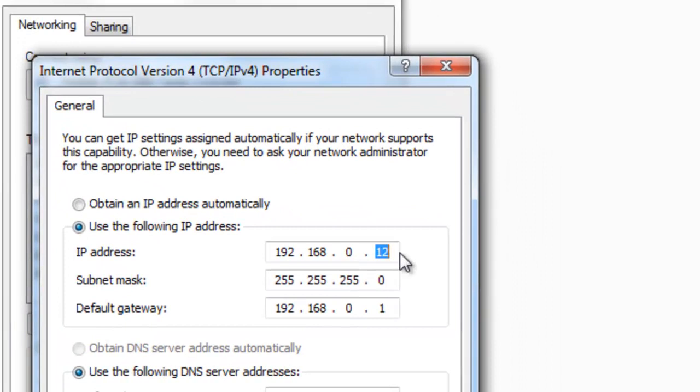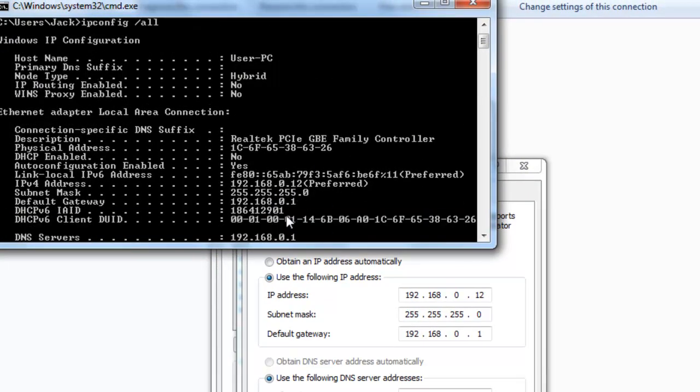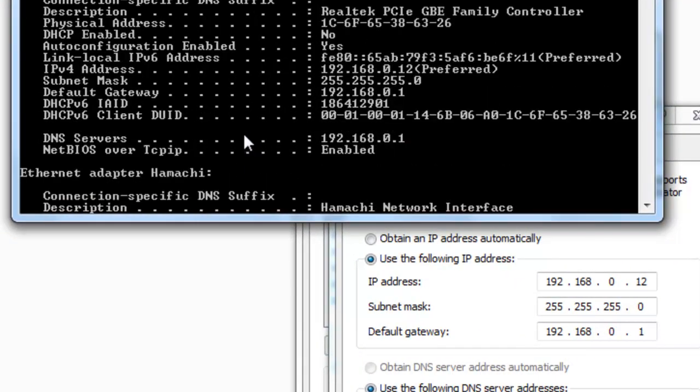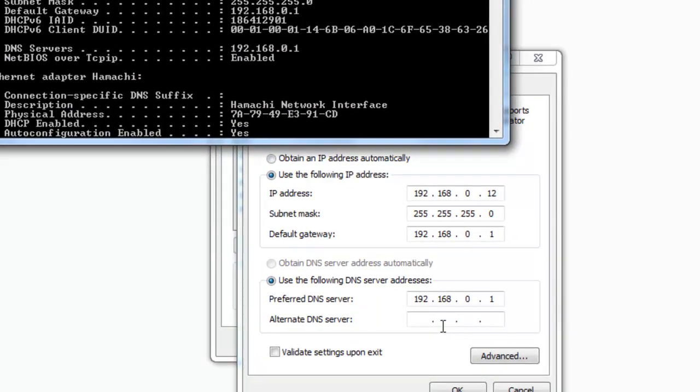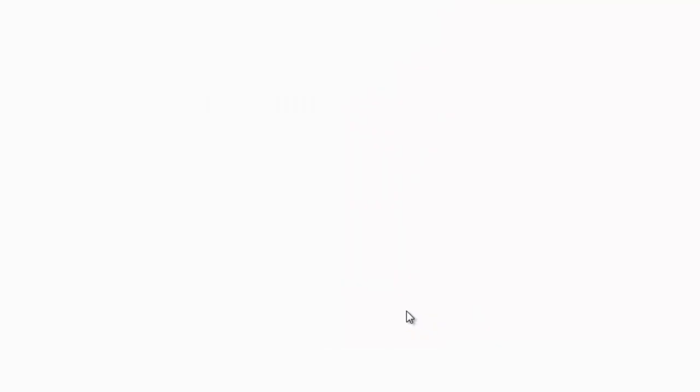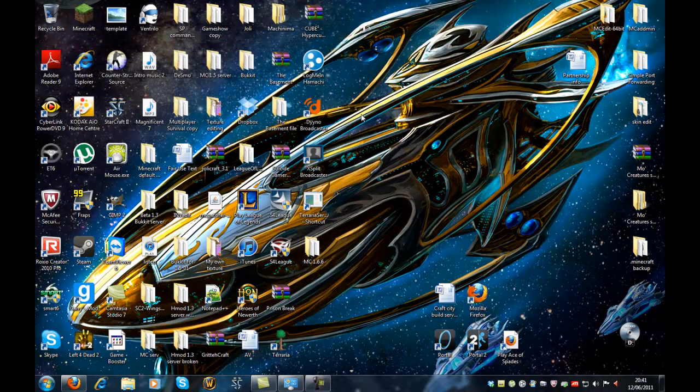The last one is the one you want to change. I would change it to a higher number than it already is — I put 12. Unless you have tons of computers connecting to the same router, put it a higher number because someone else might take that specific IP address. Then for subnet mask, when you click in the box it'll probably automatically fill in 255.255.255.0. For default gateway it will show on the CMD output as well — 192.168.0.1, so put that in. Then for DNS server addresses you might have two; I just have one. Put all those in and click OK.